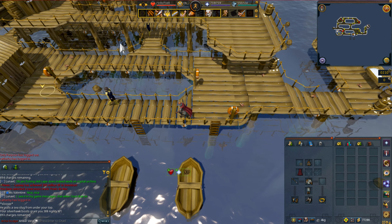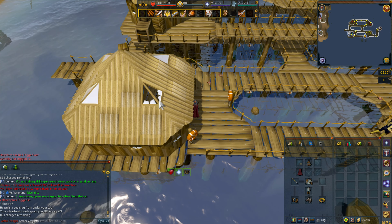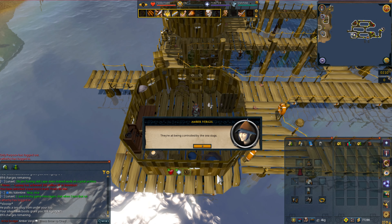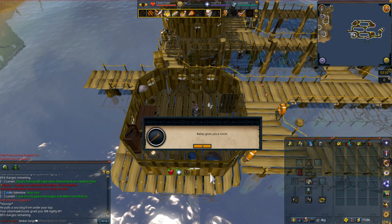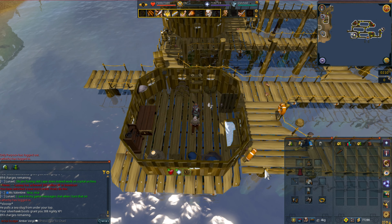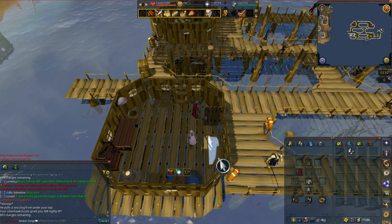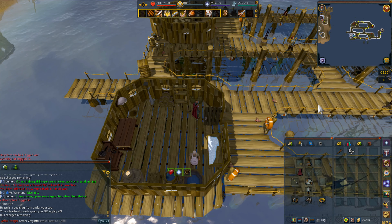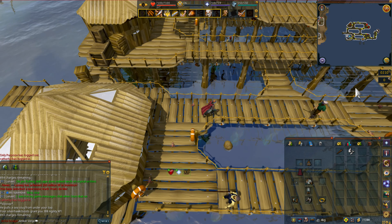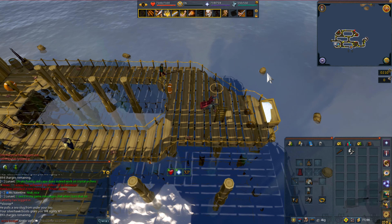Go west into the building on the ground floor and speak with Bailey — he'll give us an unlit torch. Then pick up some of the broken glass on the floor. In the northeast part of the platform where the ladder is, there will be some dry sticks; take some damp sticks from there.